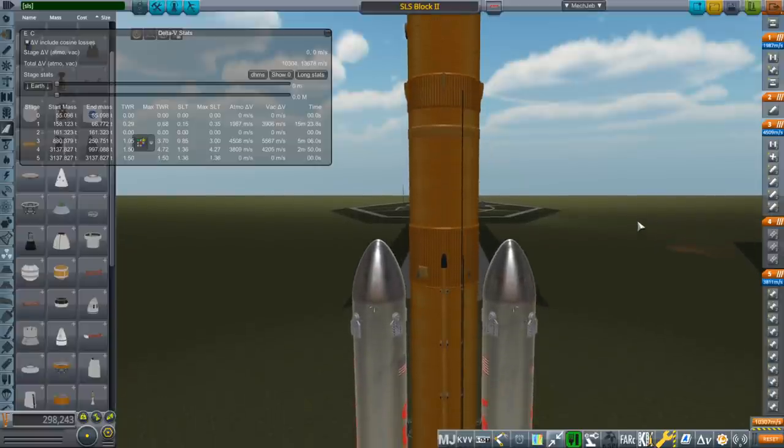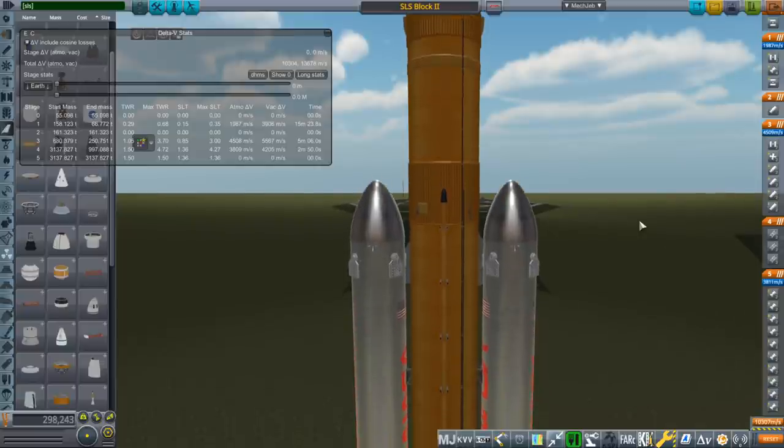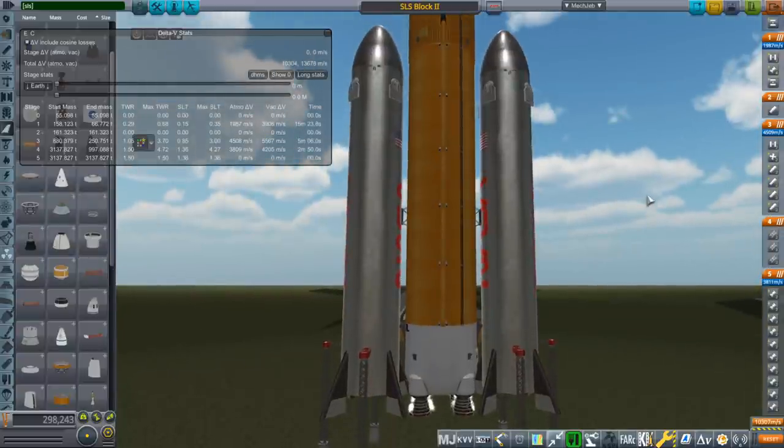SLS is not really designed for launching stuff to low Earth orbit — it's not particularly optimal for that by any stretch of the imagination. So we are going to try to send the payload to the moon. We're going to reserve fuel in the Raptor stages, in the Unix boosters, and reserve 20 seconds for a return to launch site.